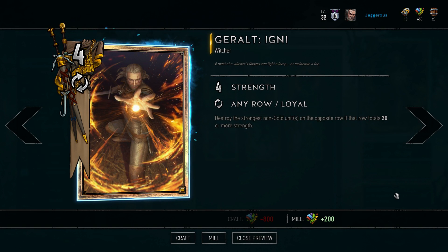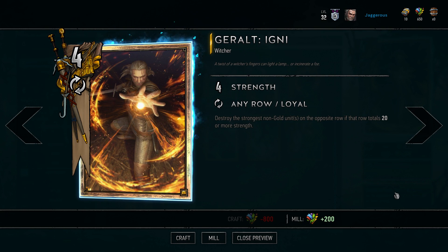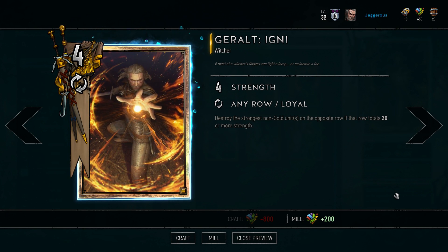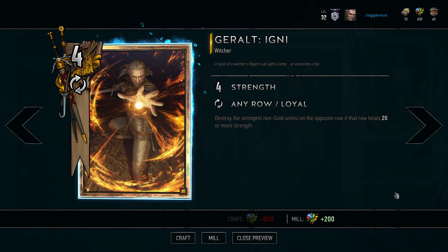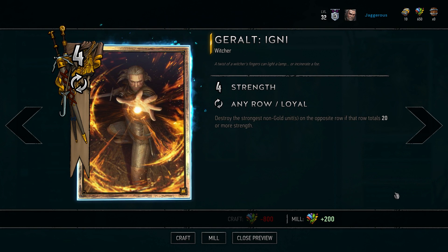If you watch my videos, this will come as no surprise: Geralt Igni — some people call it Gigni — is number one. This is a card where you regularly get 18-plus points of value. Igni destroys the strongest non-gold unit on the opposite row if that row totals 20 or more strength. If there is more than one unit with the same highest strength, it destroys all of them — for example, three sevens in a row gives you a 25-point swing.